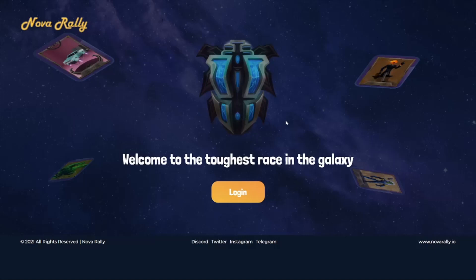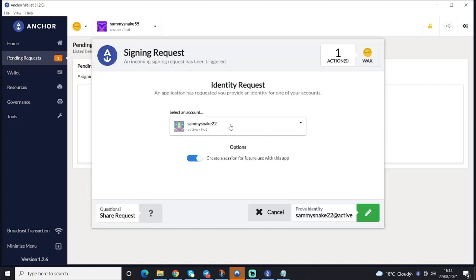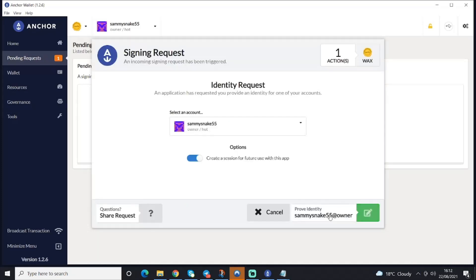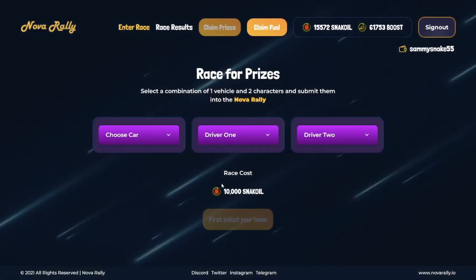All you need to do is come to the website that's been linked and log in with either your Anchor or Waxcloud wallet. I'm going to show you an Anchor example here. So I'm going to log in with my account, SammySnake55, and I'm going to click Start Racing.